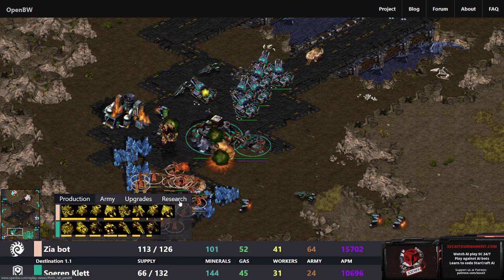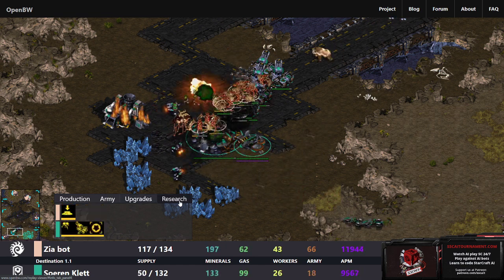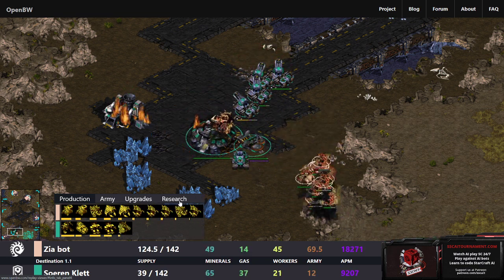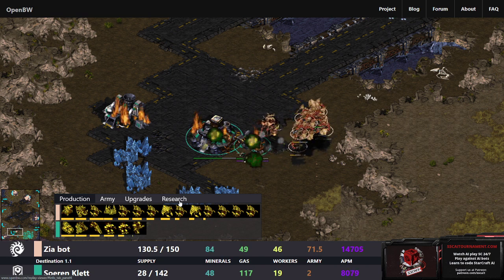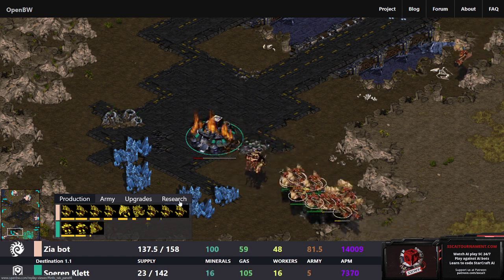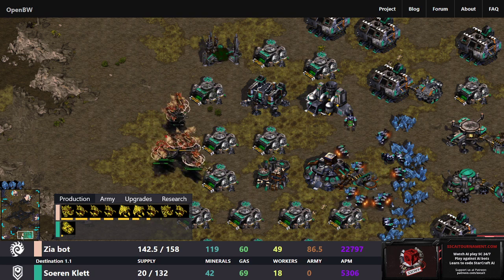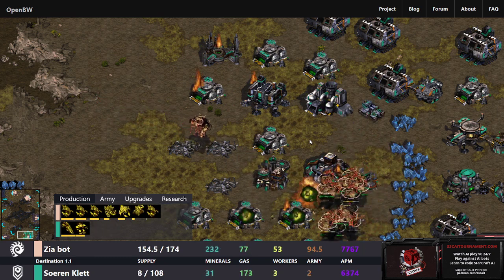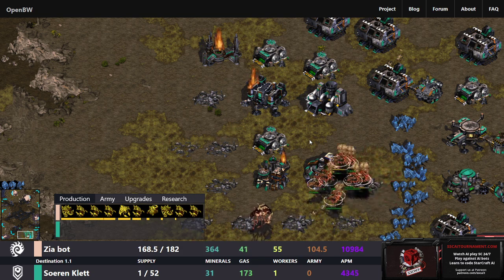Queens are on the way — a good response to Mech for Zerg. You get Spawn Broodling and can take out very expensive Tanks with just a single cast. I don't see Charon Boosters being researched at all, so the natural is just going to fall. The Goliaths are being given up one at a time and aren't going to do much of anything. With the fall of the natural it's just a matter of cleaning up the main. A lack of anti-air against a Muta opening is not going to be good. A good win there by Zeabot.